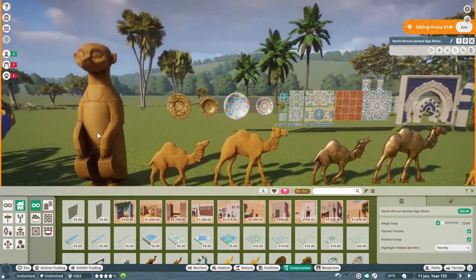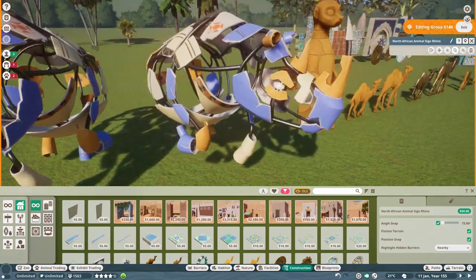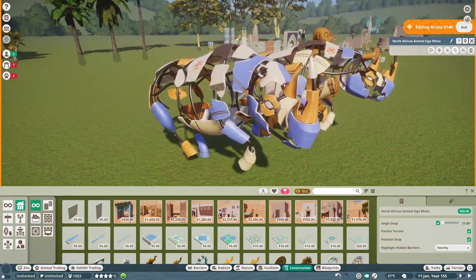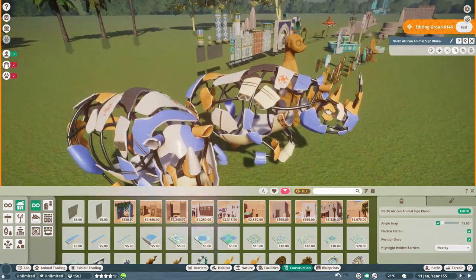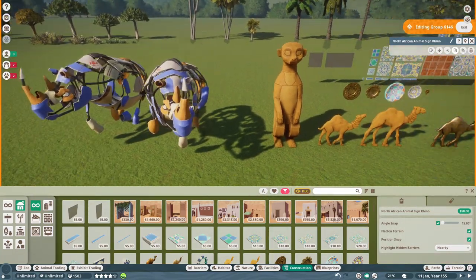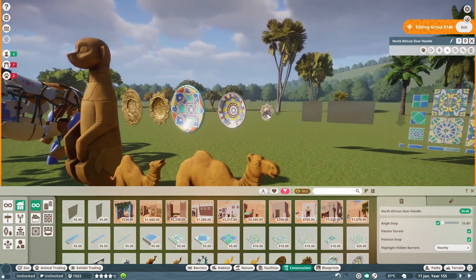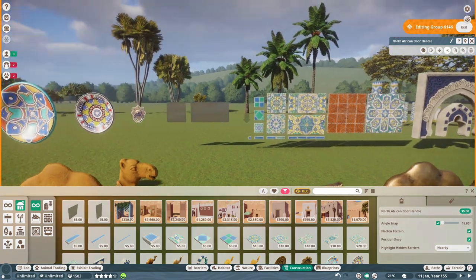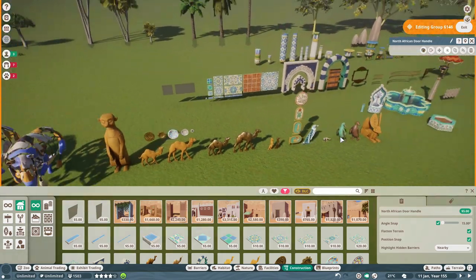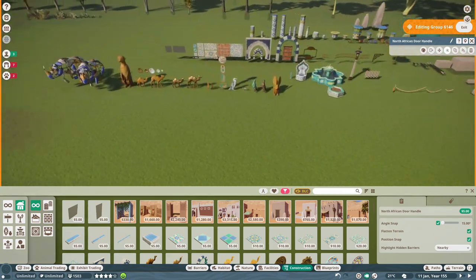There are more wall pieces you can adhere to the walls, another statuary in an Egyptian style, and then some really cool statues — a little big for my taste but there's no reason you couldn't utilize them in the zoo. These small plates here are also a welcome addition; the recolorable ones are fully recolorable, while the metallic ones are not. And then there's that individual door handle.